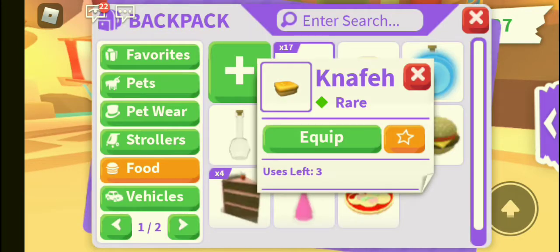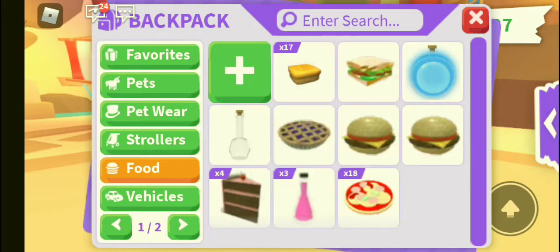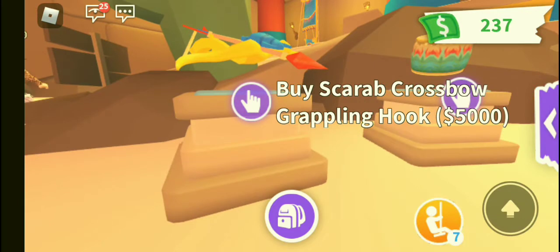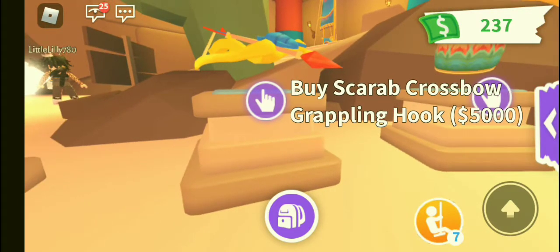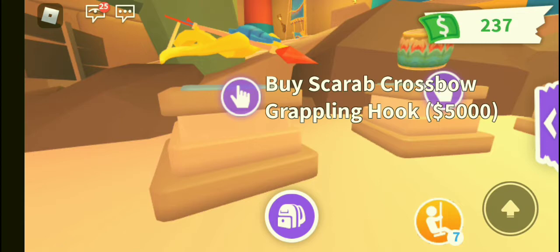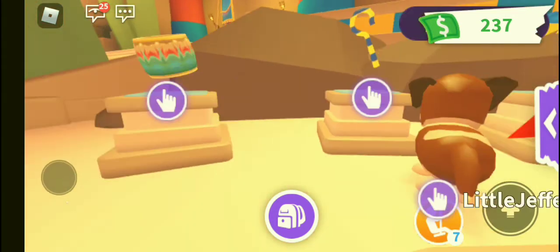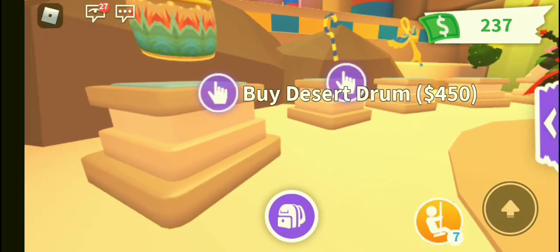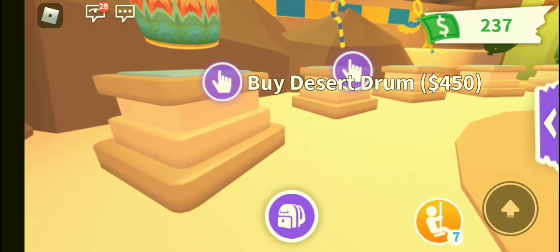It's a rare! I bought 17, because why not. There's also a scarab crossbow grappling hook for 5,000 — the items from the dummy are so expensive, right guys? Some of you have Robux to spend so you don't agree. Buy desert broom for 450 — what am I supposed to do with that?